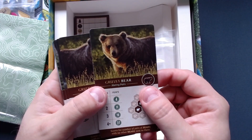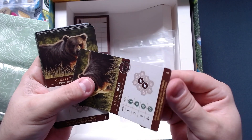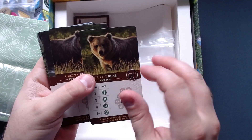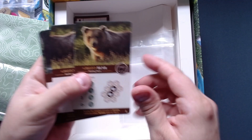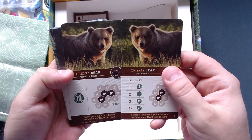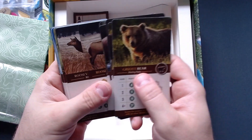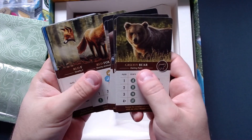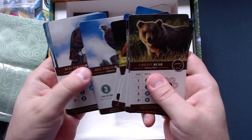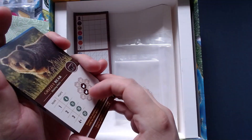The cards should be regular tarot size. They're very thin and really flexible — great candidates for sleeving, and there's enough room in the box for that. We have different bear cards, even more bears, elks, and this artwork is just amazing — especially the fox card, really nice. Yeah, that's pretty much everything in the box.